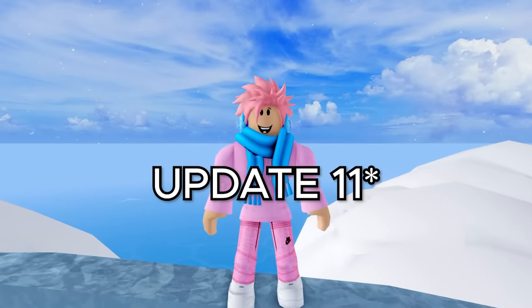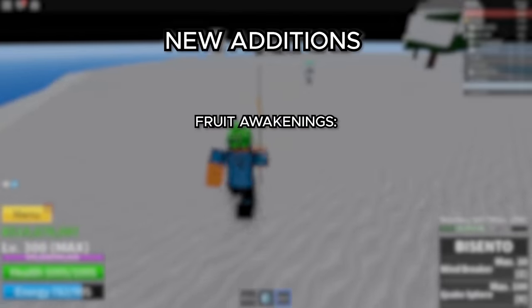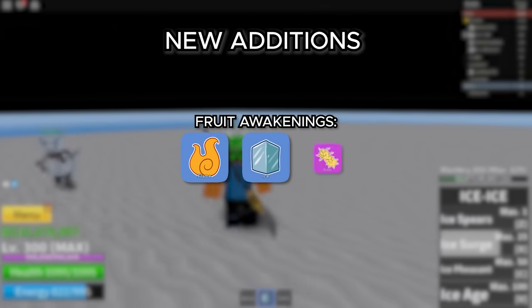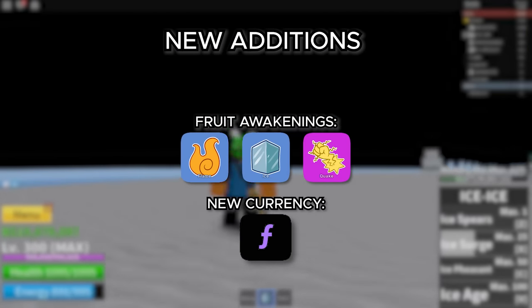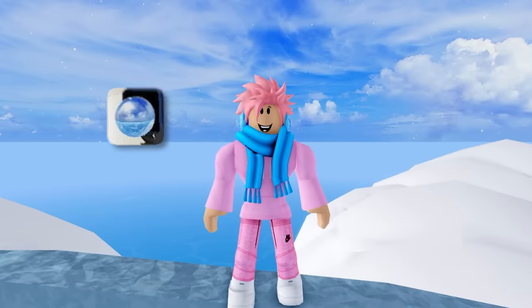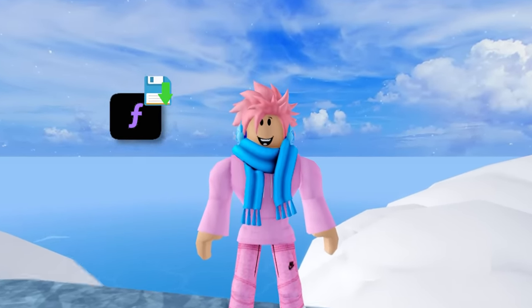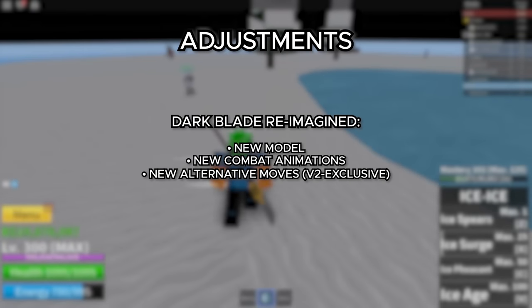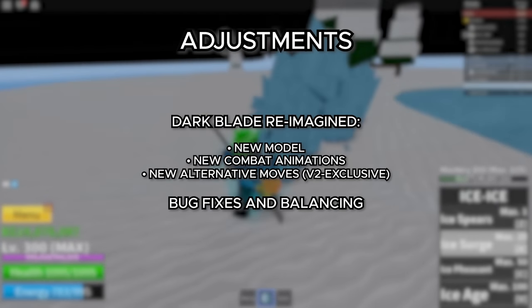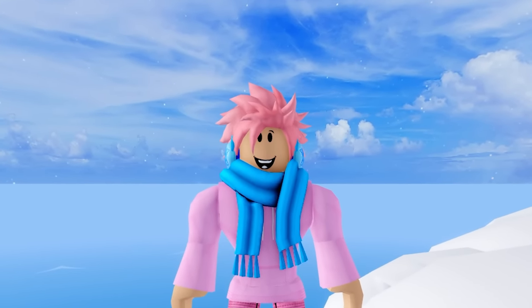Moving on to update 12, this is the Awakenings update focused around the awakening of fruits. The first fruits you could awaken were the Flame, Ice, and Quake, and they all came out in this update. They added a new currency called Fragments, which replaced rare artifacts. Unlike artifacts, the currency saves between servers, giving players the ability to save them up more. The Dark Blade was also changed — given a new model that looks a bit better than its old one. And they had a ton of bug fixes and balance changes.